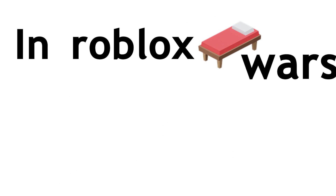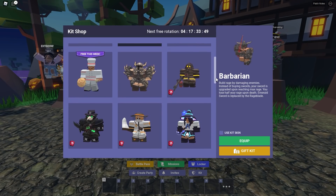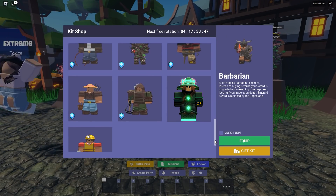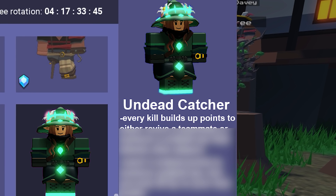What if NPCs in Roblox Bedwars had their own kits? Also, if you guys want to be featured in the next video, comment down below on what you want to see next. Undead Catcher: every kill builds up points to either revive a teammate or summon an undead NPC that attacks other players.